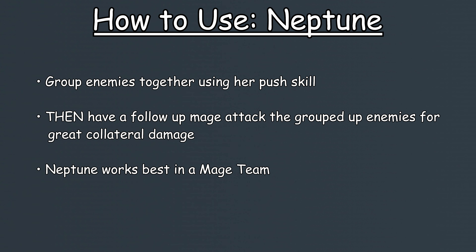Neptune's main purpose is to group enemies together using a unique push ability to enable the next mage to deal great collateral damage. Overall, the best team to put her in is the mage team, as mages will capitalize the most from her ability to group enemies.